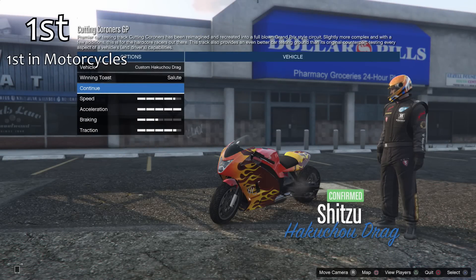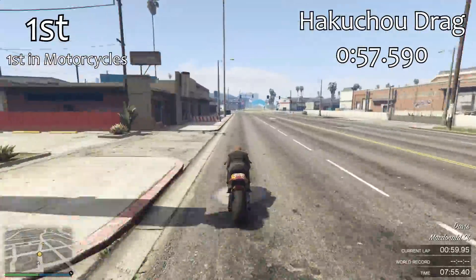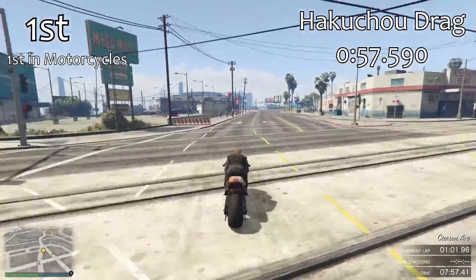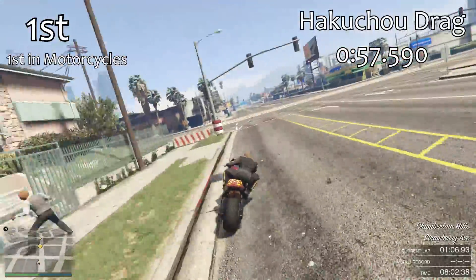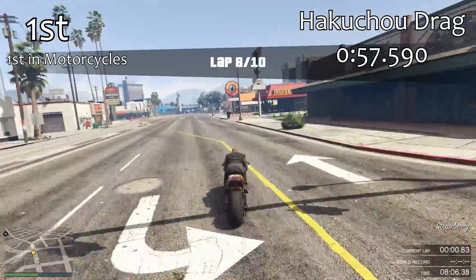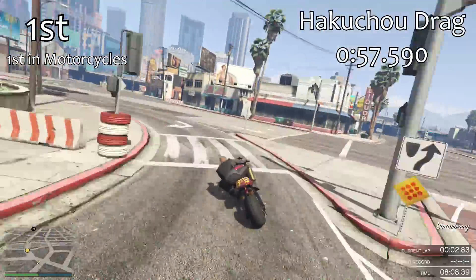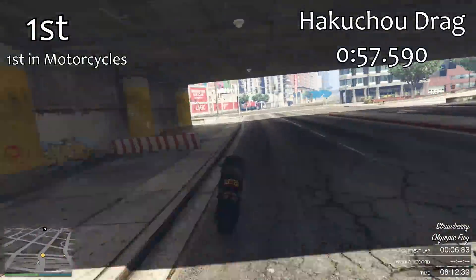Next we need to talk about the best motorcycle in the entire game, which is the brand new Hakuchu Drag with a 57.590 second lap time. This would actually have been quicker than the RE7B before the patch, making it the quickest land vehicle in the entire game — and the quickest lap we've ever seen around this track. It's a good two and a half seconds quicker than the previous best motorbikes, the Bati and the Akuma.